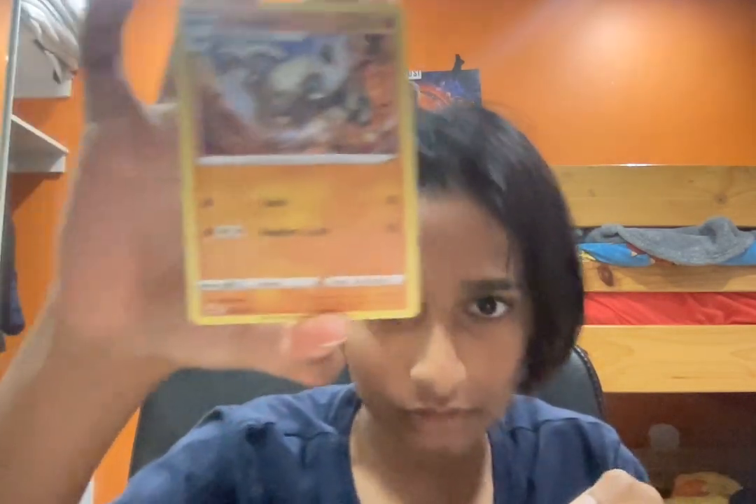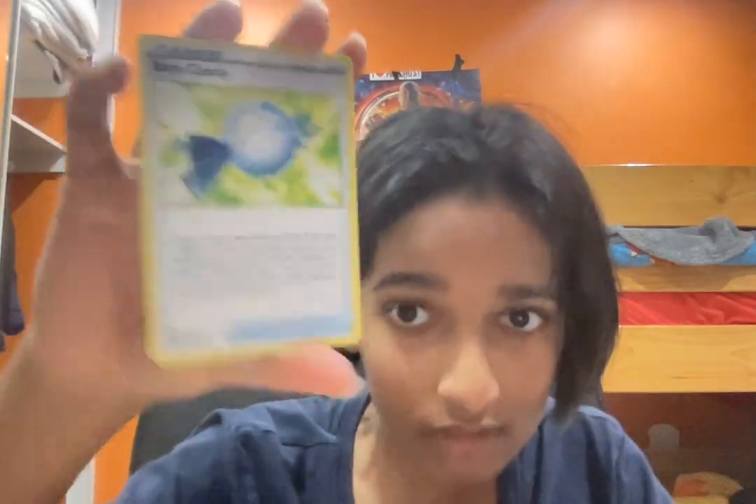Heliolisk. Normal type energy. Graveler. Rare Candy. Ooh, we got a cartoon Luxio — quite nice.